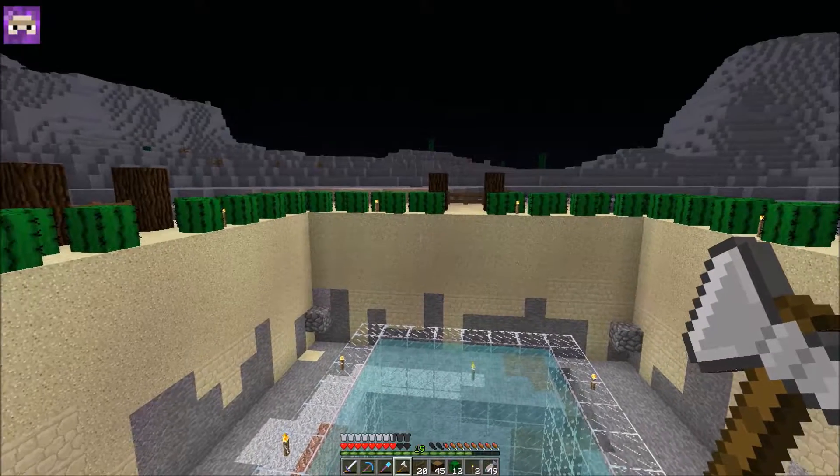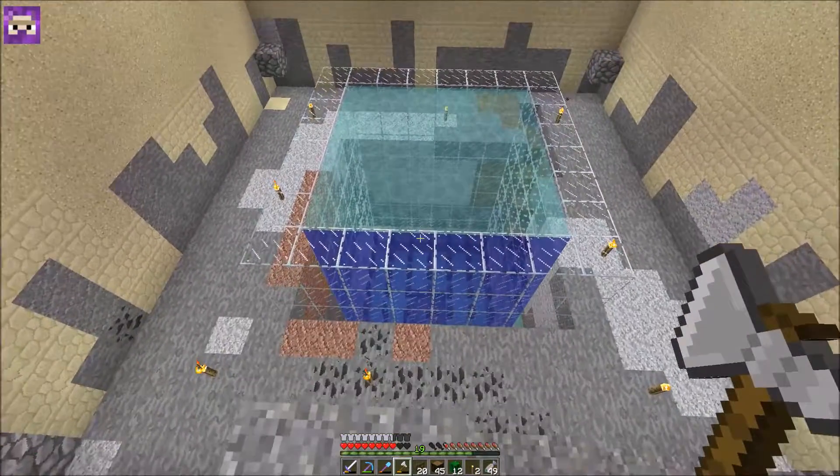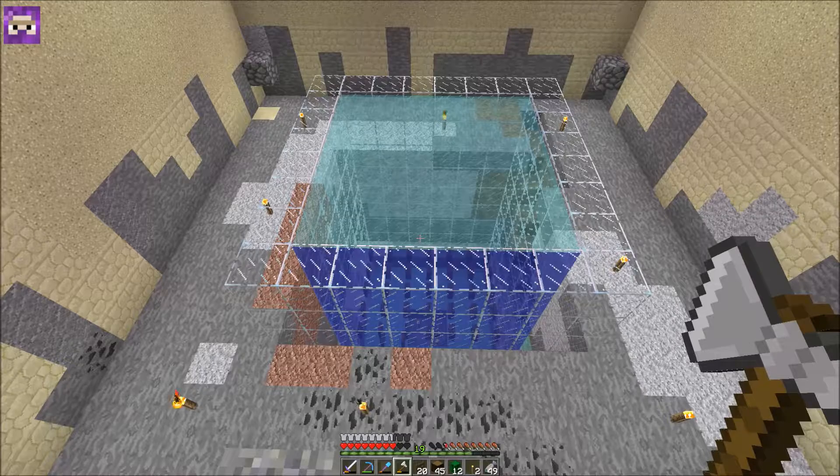I have mob-proofed it for the most part just to keep us safe while we're standing in here, but for whatever reason these squids aren't spawning here either. I don't know anymore - I'm gonna have to give up on farms I guess. I'm pretty much just gonna have to - I don't know. I have no idea. If it doesn't have a spawner involved I guess I don't know how to build one.